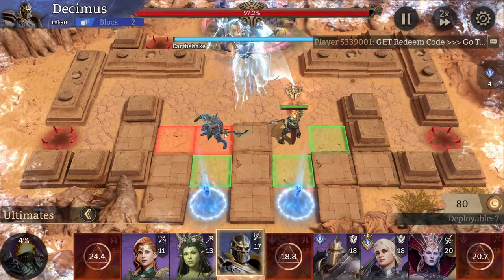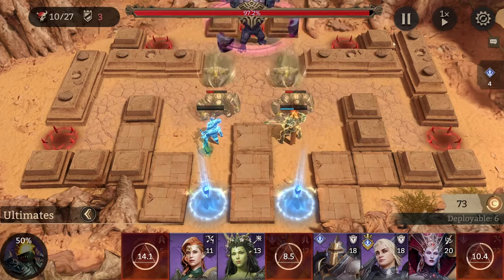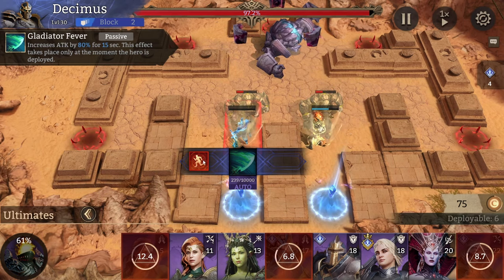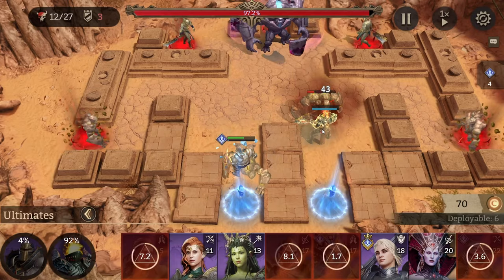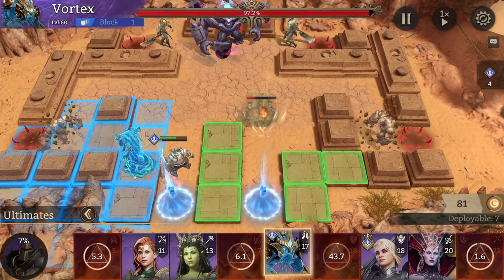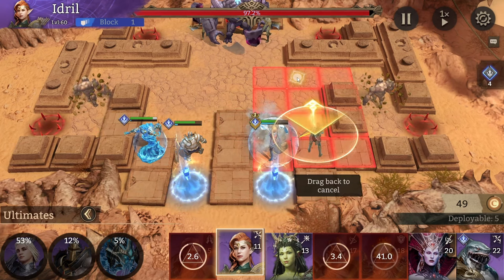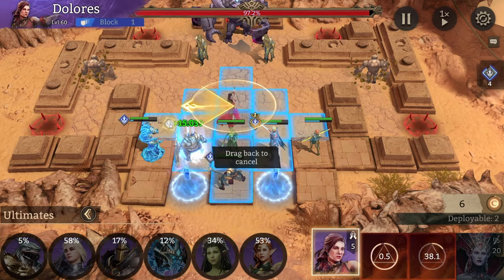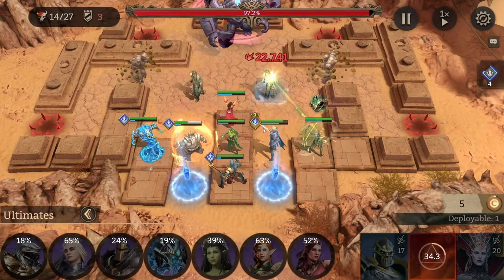In wave 2 it doesn't matter when you place because the earthshake and the boulders come in at the same time, so you can place your unkillable units right away. My tanks have been up for a long time. Place Maul, then the tank, then Vortex. In this wave it's quite important to save cost because it comes down to the last bit — Maul is so expensive. So place Tariel as soon as she's up because you will need her.